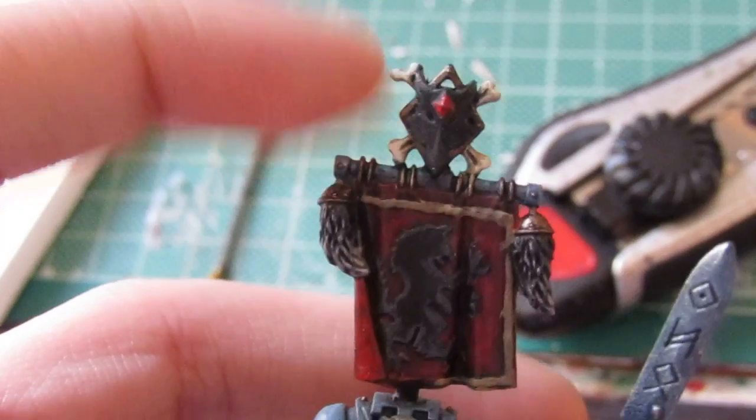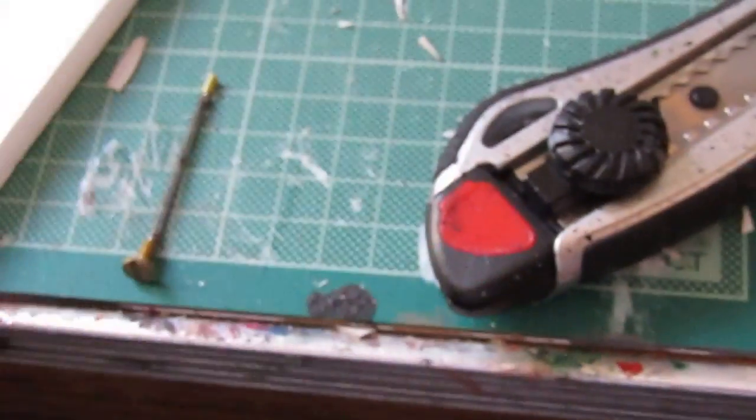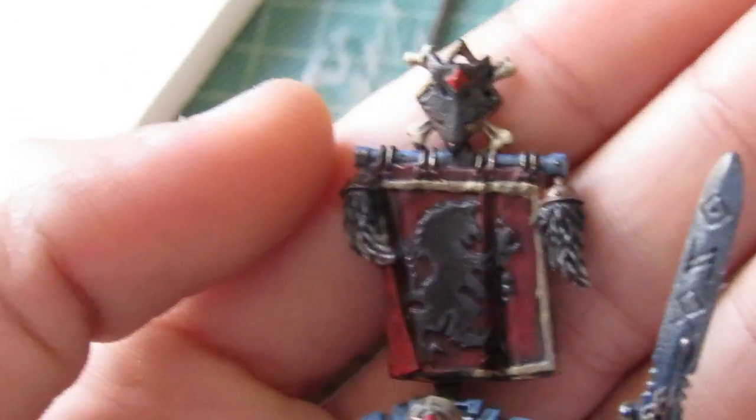This banner was originally on Olaf, but I removed it from him because he's not a pack leader and put it on He-Man. He originally had the Long Fangs totem — the Long Fangs are like the devastators of the Space Wolves, with heavy weapons. Now we go to the next guy, who I haven't given a name because he's just a normal Wolf Guard.